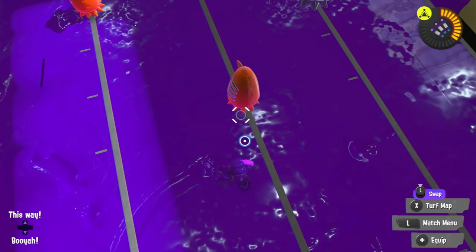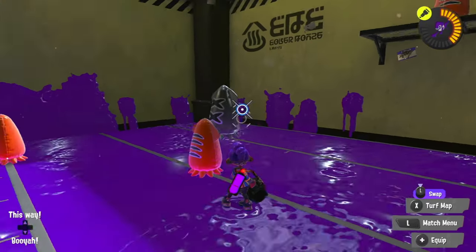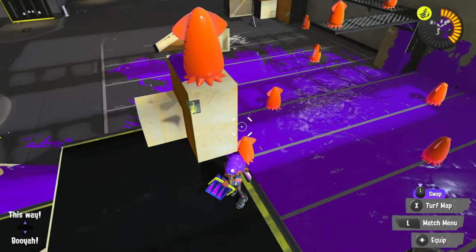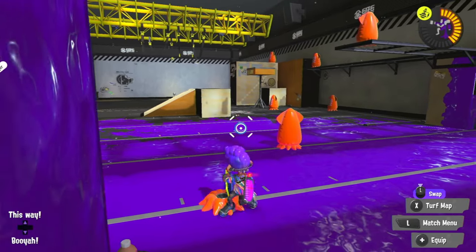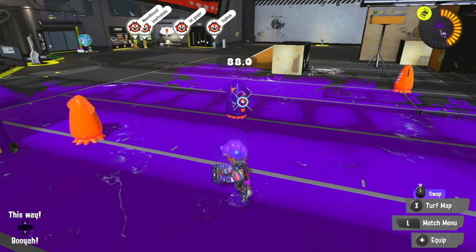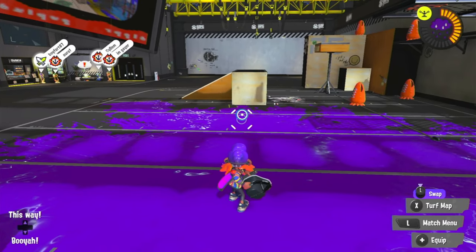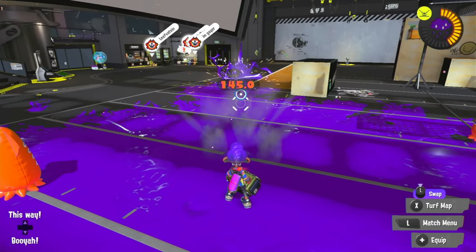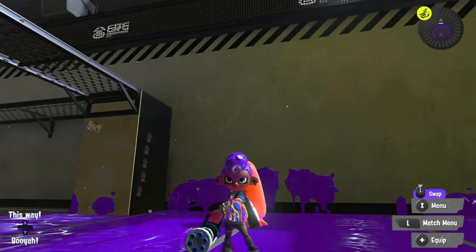Slosher: Roll a splat bomb, but before it explodes, get up close and shoot the sky. 230. Slosher Deco: Hit three angle shooters, then slosh normally. 160. Tri Slosher: Get up someplace high and hit two falloff sloshes, jump down, and then slosh normally. 159. Sloshing Machine: Door direct fizzy bomb, then get an indirect, followed by a direct hit. 184. Bloblobber: Just shoot normally. 120. Explosher: Get both the travel hit and the explosion, then hit it with the travel hit one more time. 145. Heavy Splatling, Mini Splatling, and Zinc Mini Splatling: for all three, shoot normally.